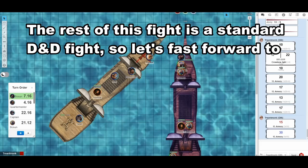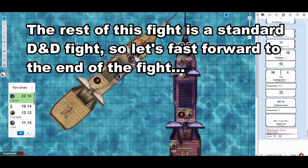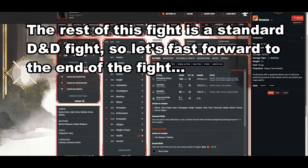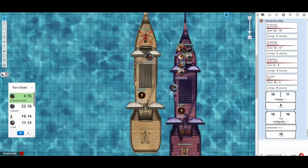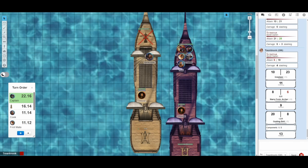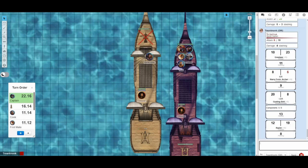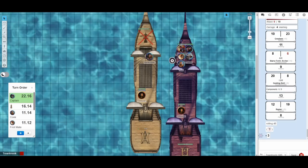The enemy captain is dodging, so our bosun moves down to 30 feet and attacks the enemy first mate. Then our captain moves up to finish off the enemy first mate — a rapier attack with advantage from Guiding Bolt hits for 8 points of damage, followed by a second blade flourish — a Defensive Flourish for 3 more. That is enough to defeat them.